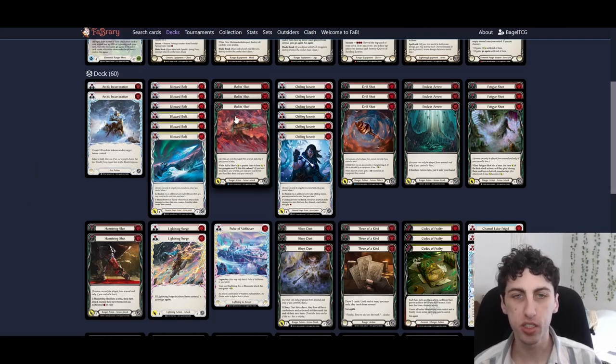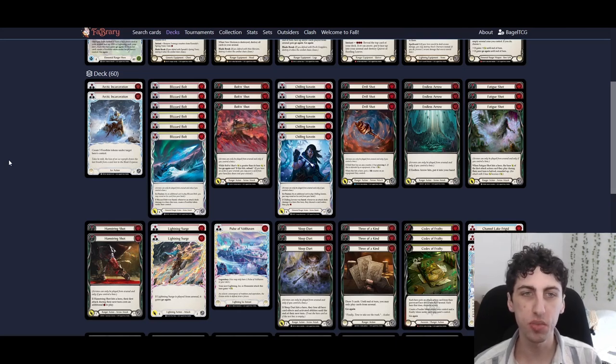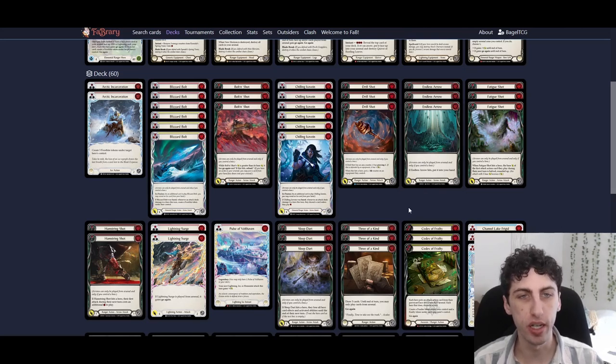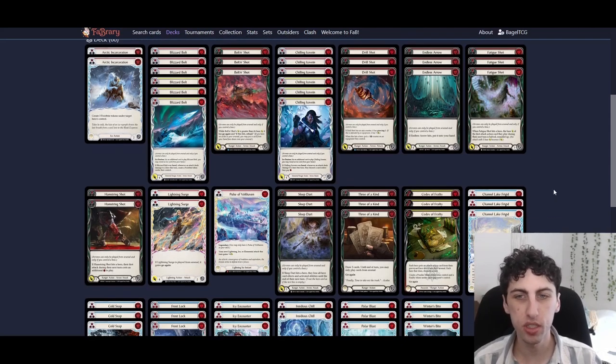We're running just the red Bolton Shots, red Drill Shots, and red Endless Arrows. These are all good zero-cost arrows. The ideal three-card hand is a blue, a one-cost arrow, and a zero-cost arrow: pitch the blue, use Voltaire, shoot the one-cost arrow, keep one resource, Voltaire again, then shoot the zero-cost arrow. Drill Shot is great for turning off equipment. Bolton Shot is a solid zero for five. Endless Arrow can draw a card on hit — with one resource that's about a one for seven in value.